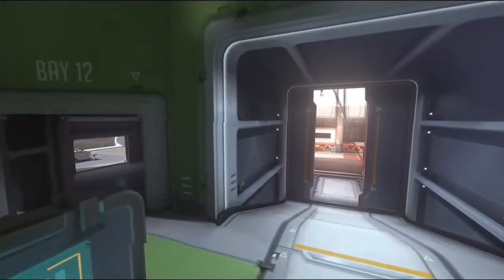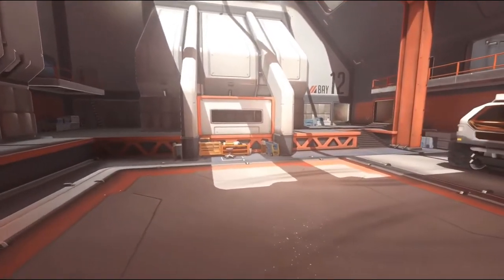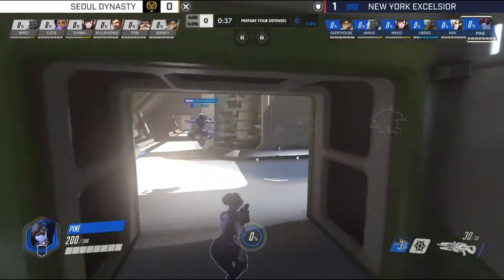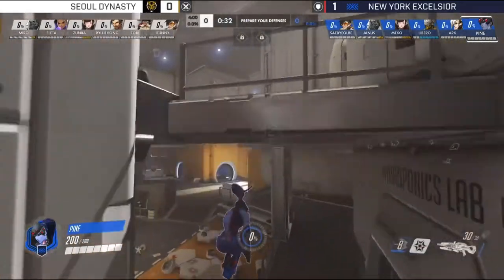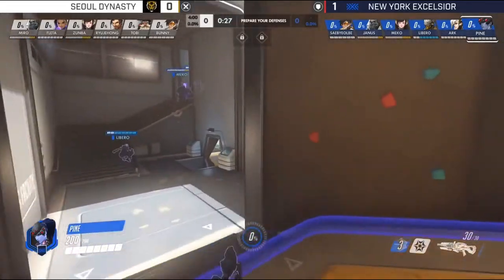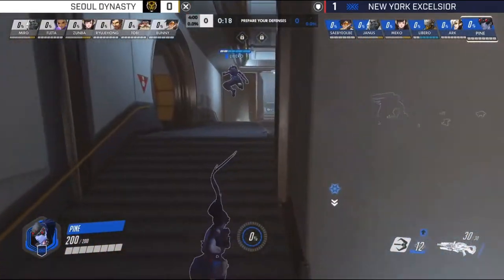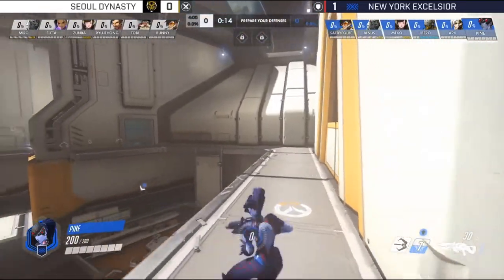Sol tried to mix it up — it looked like they were trying to play a step ahead of NYXL, though that proved not to be the case in the end. There are thought processes going on to play a little outside the norm. Pine's Widowmaker has been stunning today, giving fantastic moments. When you can consistently pick enemies off at the rate Pine has, you're crazy not to bring the Widowmaker. It gives an instant man advantage and can force an early Resurrect out of Mercy.